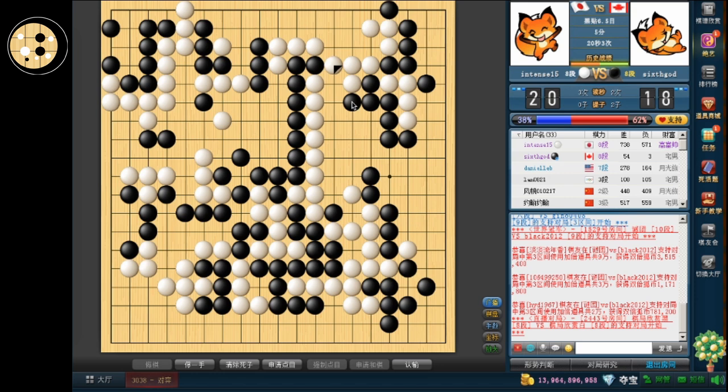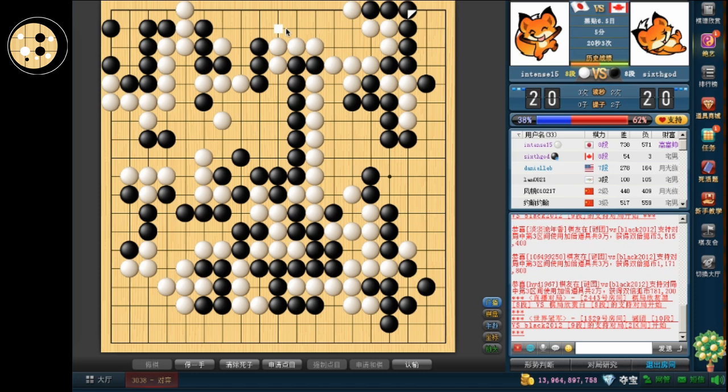That was a very bad move for endgame — I think I got a little time pressure there. Let me just exchange this so I don't forget. This is definitely not the best way I could have done this. I think what I should have done was ponnuki and connected here. But this is good enough, and then I'm going to kosumi here before he makes this hane.